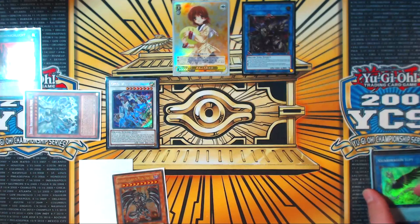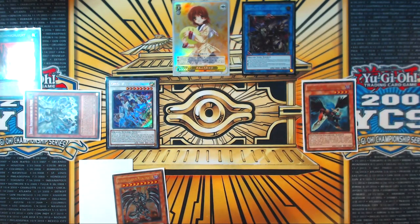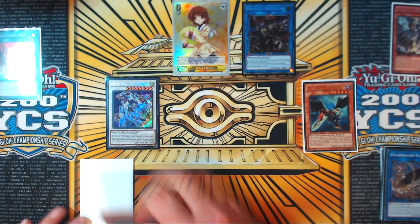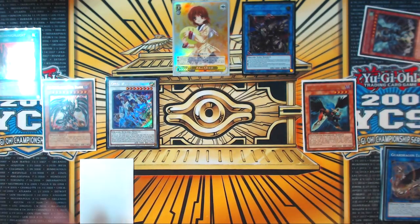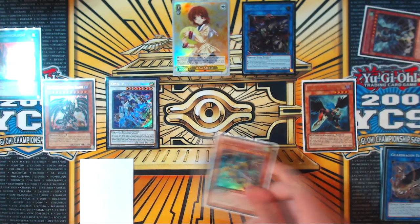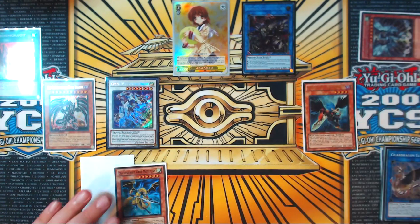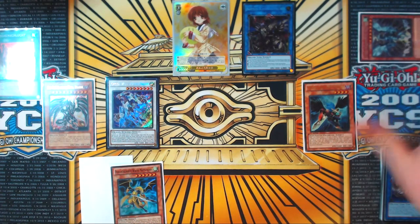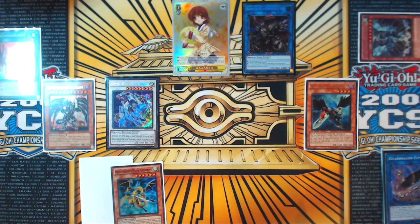Red Med has been used so bounce it to hand for Zephyros, take 400 life. Now banish the Tempest from our board to special summon Red-Eyes Darkness Metal Dragon from hand. Tempest triggers when banished and we get to add Mistletun to our hand, since it searches any Wind Dragon when banished — it doesn't care where it's banished from. Foolish it, revive it, banish it — peak Tempest use right there.